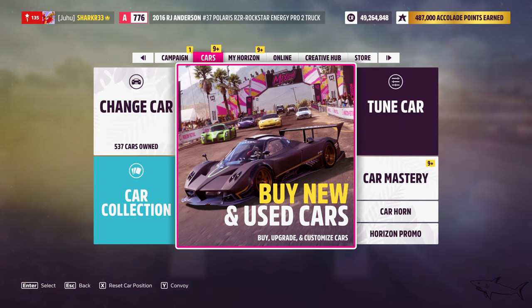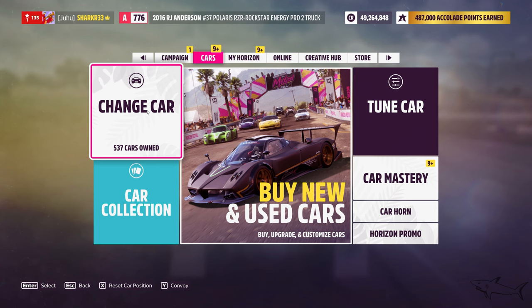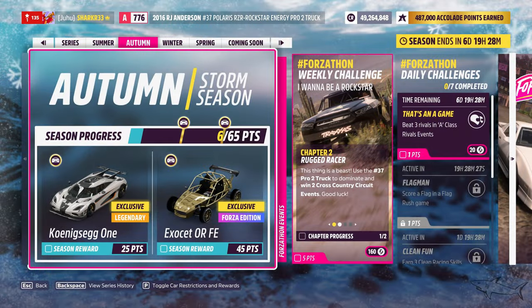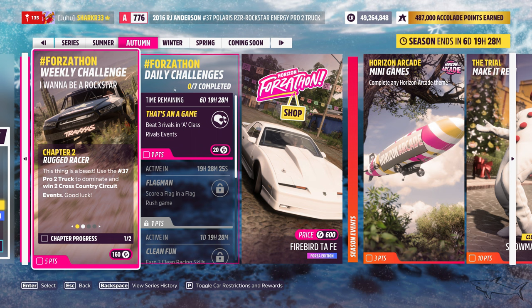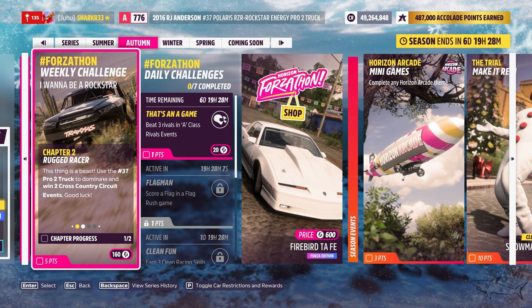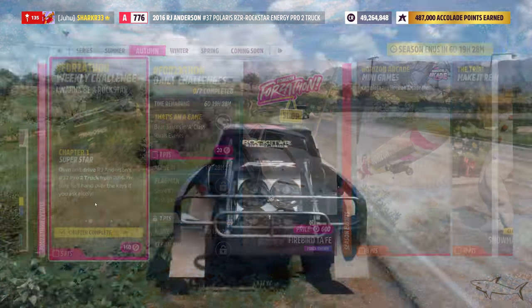Hello everyone and welcome to a new Forza Horizon 5 video. Today I'm going to show you how you can complete the weekly challenge. You have to own a certain car - the RJ Anderson Polaris Razor, I think it's the Rockstar Energy Pro 2 Truck. I don't care about the name; the car is not that good. I'm not going to customize it in order to do these challenges - you're going to do them without customizing it. The first thing you have to do is own the car.